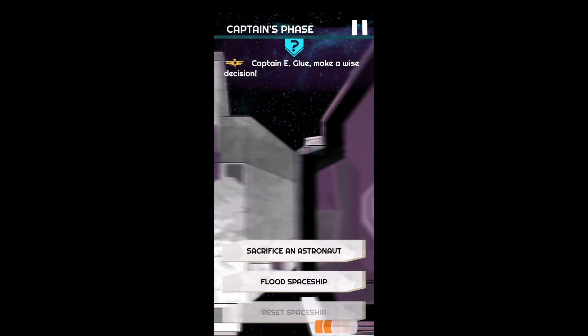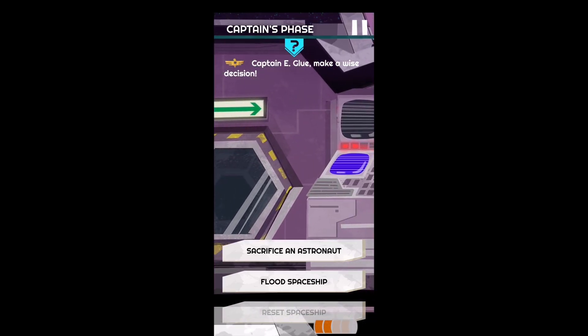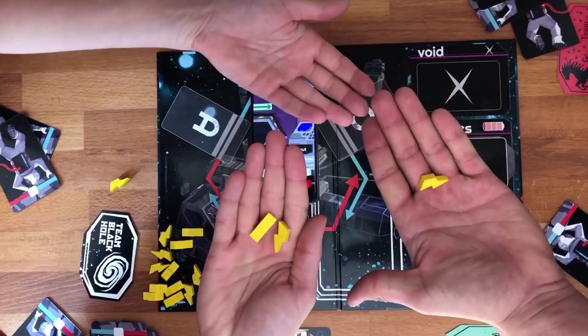In the second phase, the captain announces their order. They can choose to: A) sacrifice an astronaut from a team of their choice — that astronaut is sent to the void; B) flood the spaceship, which is a total dolphin move; or C) restart the spaceship, which is only possible after the decoupling of three modules. But before the captain's order is executed, the rest of the players can use their panic tokens to vote. If a certain amount of panic is in their hands, the crew will overthrow its captain.